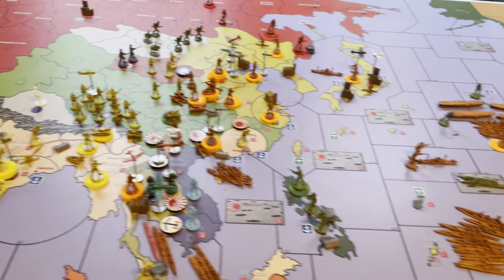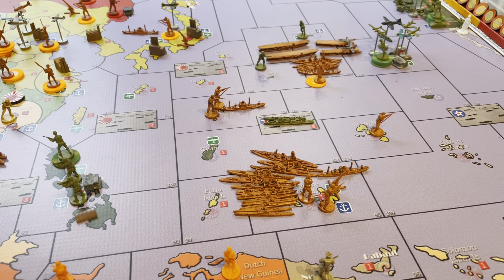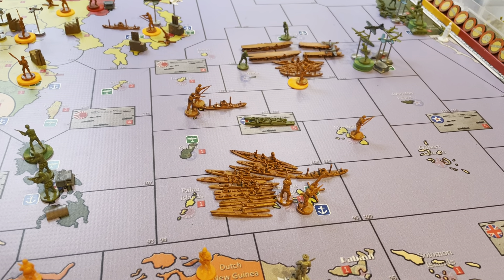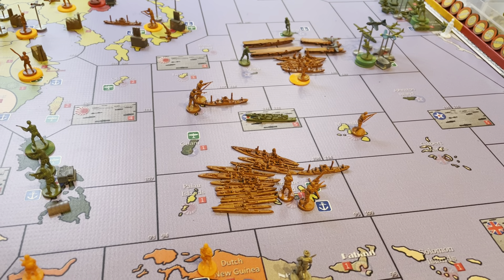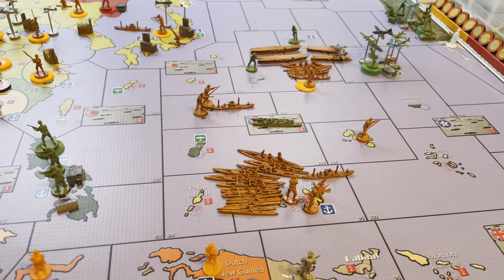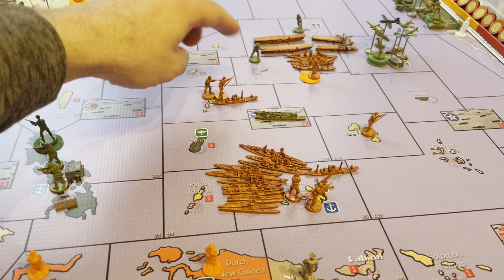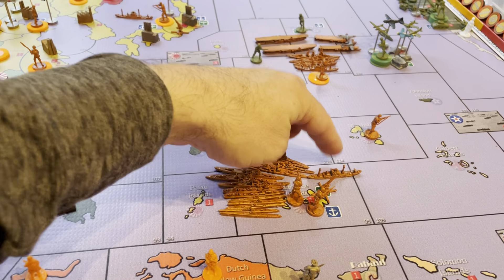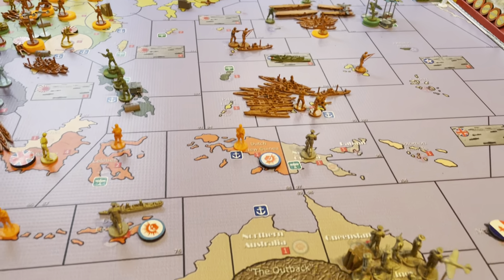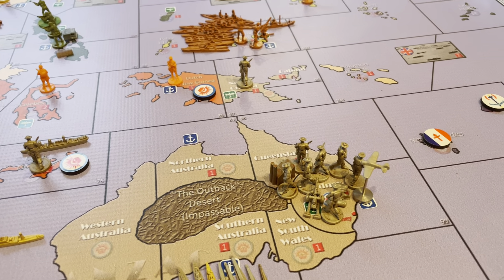The Japanese fleet — this is sort of what Kurt or Hilltop likes to do — is get into position to push the Americans away and prevent the Anzac fleet from getting very strong or very big. They have two naval transports here and a third one here to maybe take a poke at something.